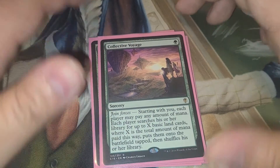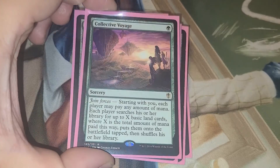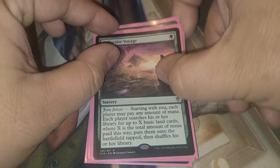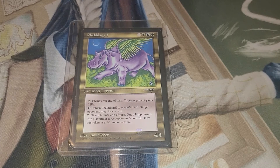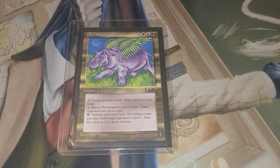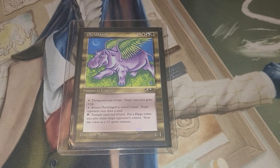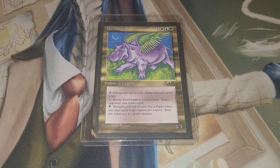And then Collective Voyage — starting with you, each player may pay any amount of mana, then each player searches for X basic lands, where X is the total amount of mana paid into this. This can get really, really big really quickly depending on how willing your playgroup is. Sometimes this will give us the victory. So that is this deck tech, guys. The deck list is in the top of the description box for you guys to go check out. I do not cover lands in my deck techs, I just leave them in the link. If you like these deck techs, give the video a thumbs up, don't forget to hit the subscribe button, and let me know down below if there are any cards you suggest I run in this deck. I will see you guys in the next video.